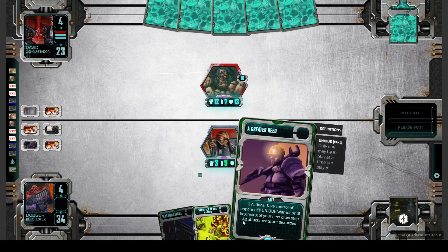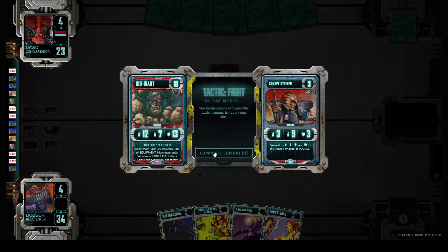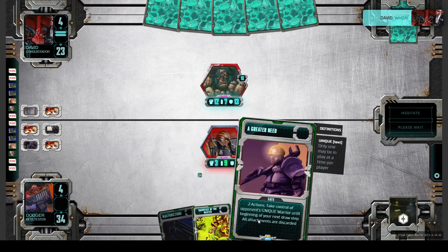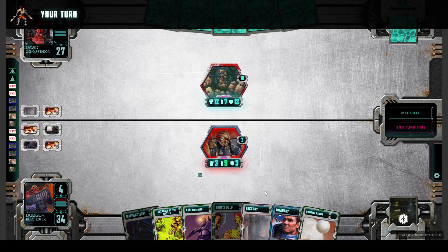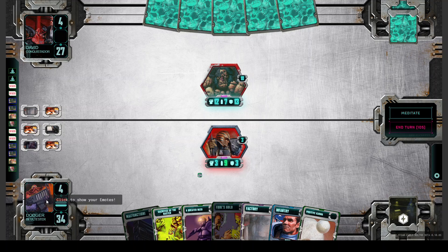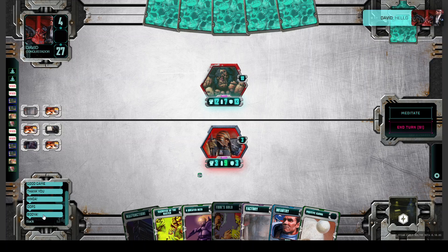What I want to show you: I have a Greater Need in hand. For two actions you can take control of a unique Warrior like Alakai, and with Sacrifice of the Master you can sacrifice an opponent's Warrior. So we could take the Alakai and then sacrifice it. Also — if you click here in the game UI, you can see all the emojis you have. Some are free, and the Booyah you have to buy with coins.